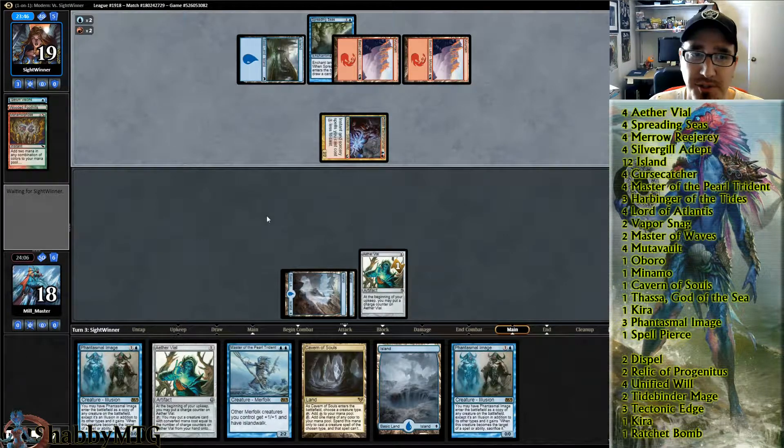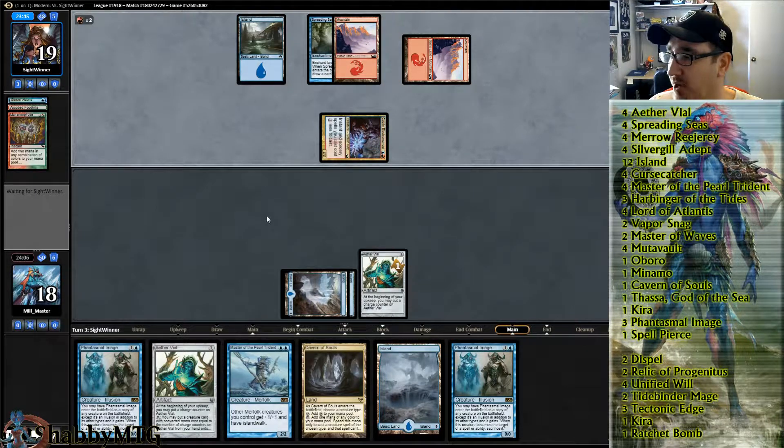I'm trying out a Ratchet Bomb in the sideboard. I've got a Faerie for a little extra card draw, a Spell Pierce instead of — I think I was running two or three Vapor Snags.